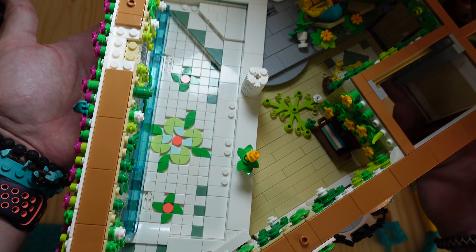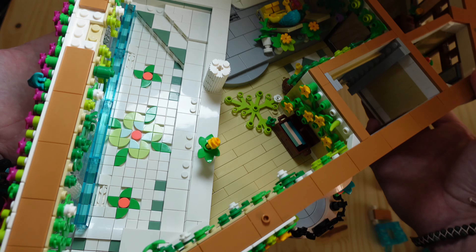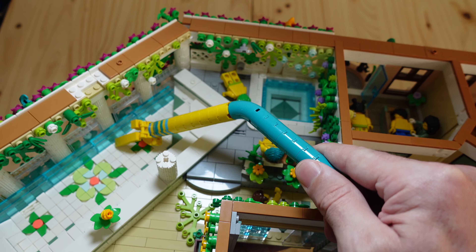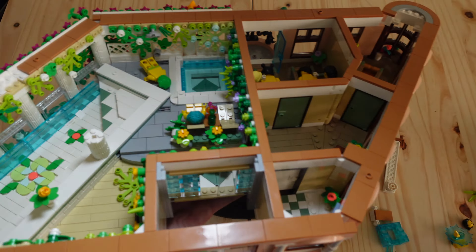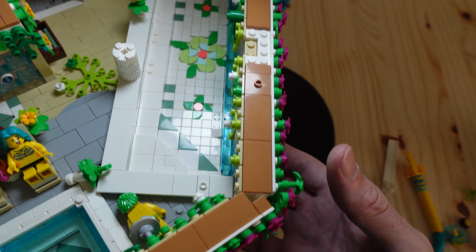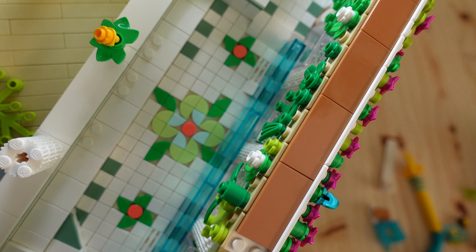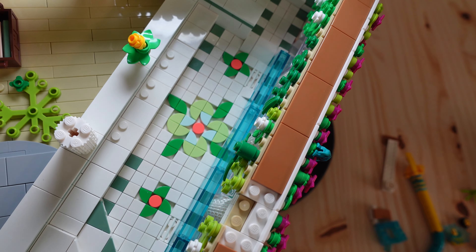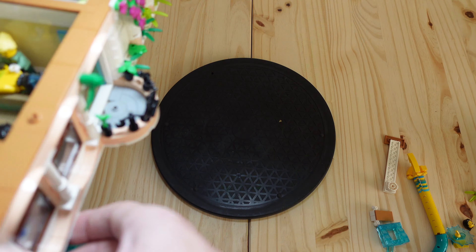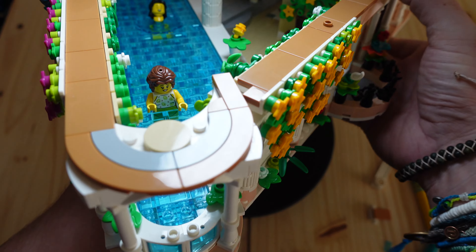I decided to throw in some nice little patterns down on the pool floor. Over here in the corner there are steps, and running along this side of the pool is a nice seat so people can sit and relax. I've got pieces over here to support the water surface and make it look like there's water when viewed from this angle. Using a bit of sand green, one of the official colors of the hotel. And I really like creating this little tropical flower — I actually saw it on an Instagram post from Lego, so I think it was created by a Lego designer. I just changed the colors.